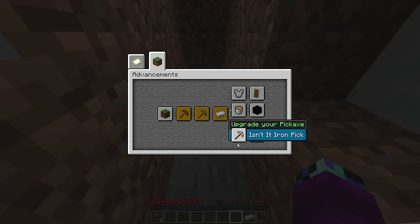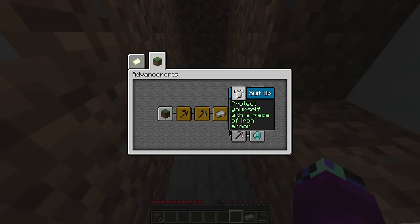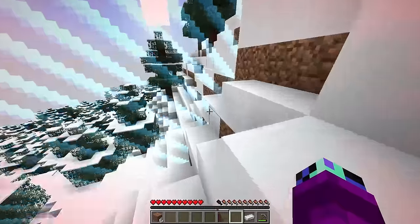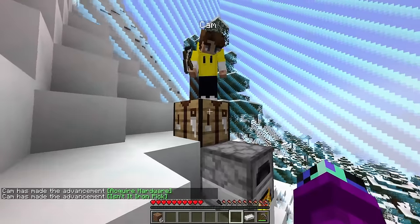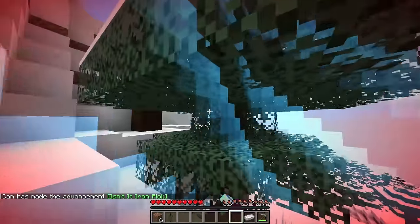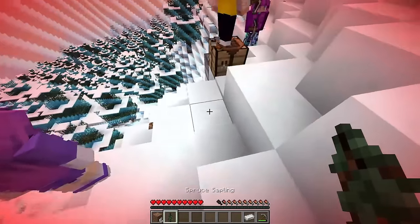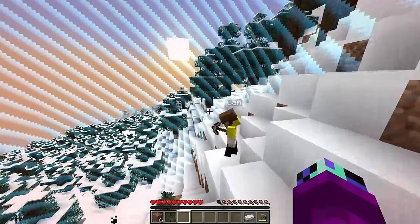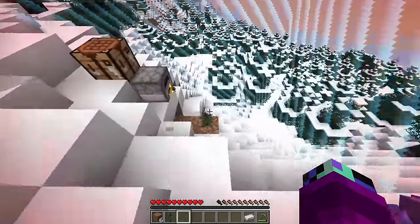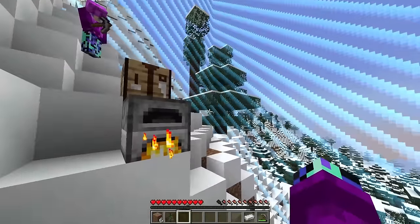We can get three different achievements: 'Suit Up' which needs iron armor, 'Hot Stuff' which needs lava, or we could upgrade to an iron pickaxe. That last one is pretty easy - let me craft it. Got it! The border expanded even more, we're so close to reaching that tree. We should probably build a house - it's becoming nighttime. We don't really have enough wood to build on the surface, so why don't we build a cave home?